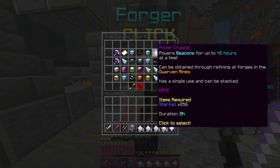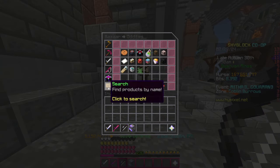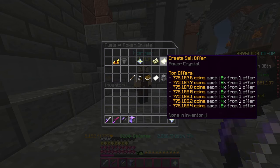Once you get all your Starfall, bring it to the Forger and forge the Power Crystal. Then take it back to the Bazaar, search for Power Crystal, and create a sell offer. You can sell it for around $200,000 coins profit.